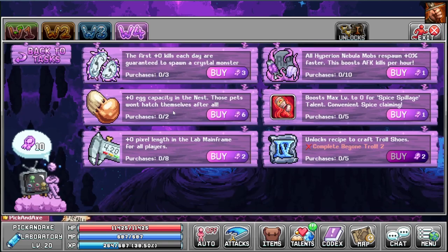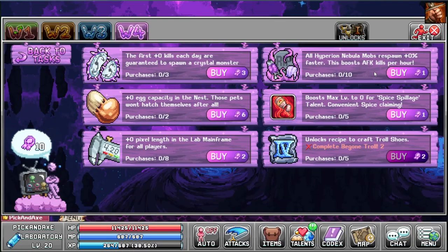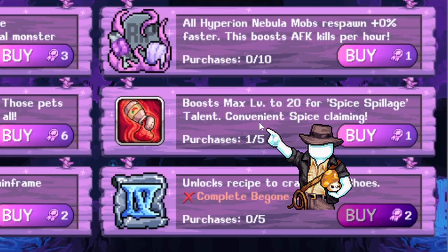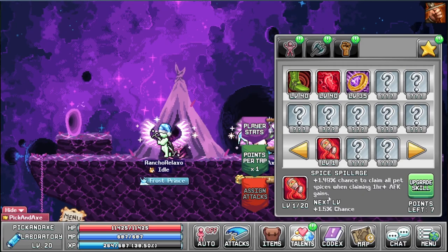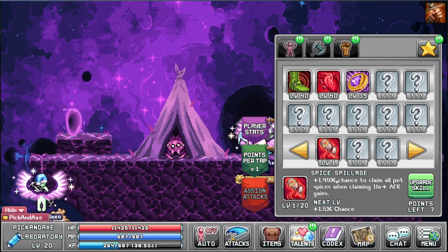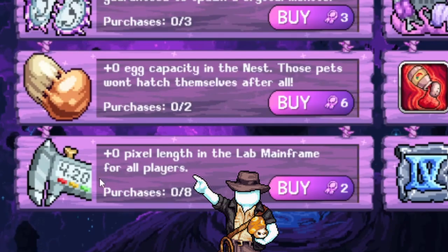Do note that this is really good. However, there is a quest that is a lot easier if you have a lower respawn rate, so you may want to do that quest a few times before you buy these EFK kills per hour. But then again, who knows? This is really good. But I'm gonna buy this skill here - the spice village. Let's see what it does. Chance to claim all pet spices when claiming one-hour EFK game. Is this free spice or does it count into your spice collecting? The word on Discord seems to say that this does not use your daily claims, so I guess that makes it decent. And this is only 8 pixels in total, so I will not buy this right now.